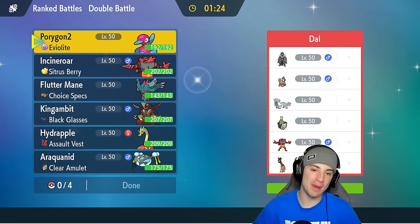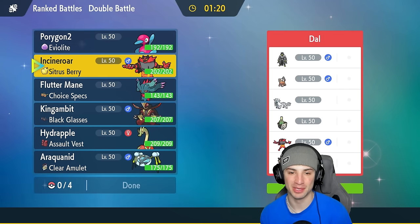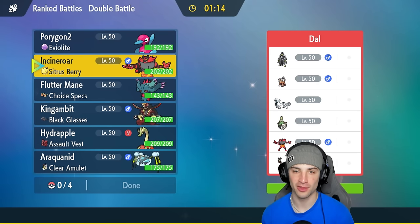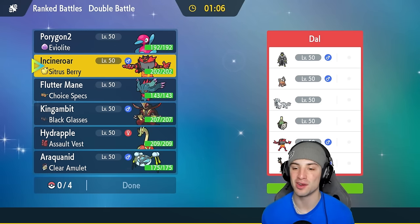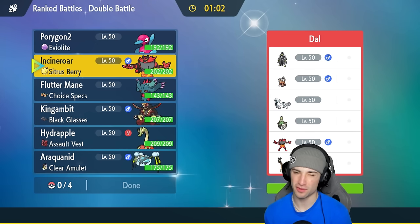We're 1-0, we love making opponents quit. Even though I made a terrible play going for Parting Shot into Goldigo and forgetting about its ability, it's all good. They went for a double Nasty Plot for some reason, then we doubled down into Goldigo, Primarina protected, and our opponent just turned off their console. We love it. Moving on to match number two — going up against a Chien-Pao and Urshifu team.